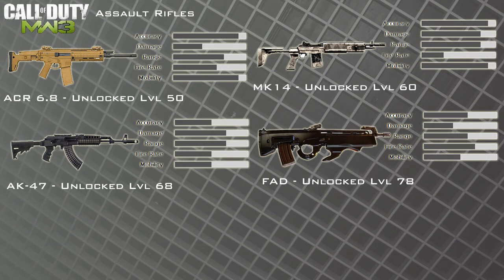Here's the second page of assault rifles. We've got the ACR returning from Modern Warfare 2, the MK14, the AK-47 — we all know the AK-47 — and the FAD, which is said to be similar to a TAR-21. That's unlocked at level 78, so it's obviously a very good gun. The ACR 6.8 unlocks at level 50, so you've got to go quite a way to get most of the assault rifles.